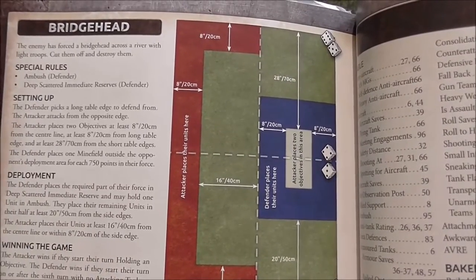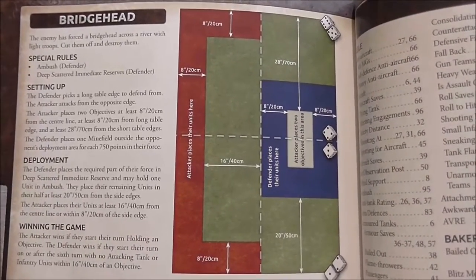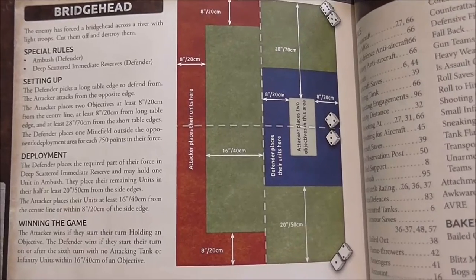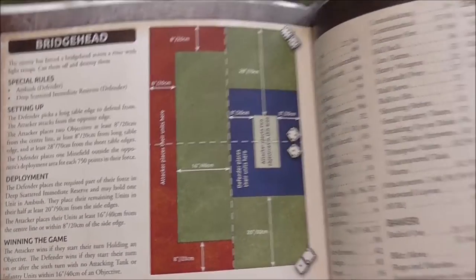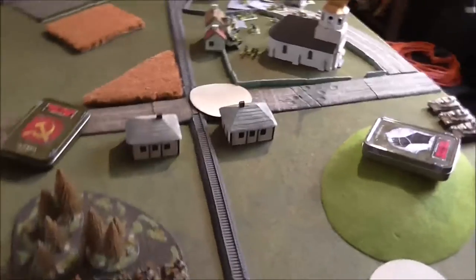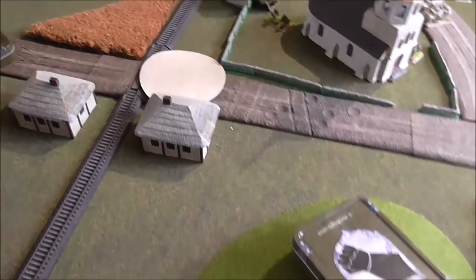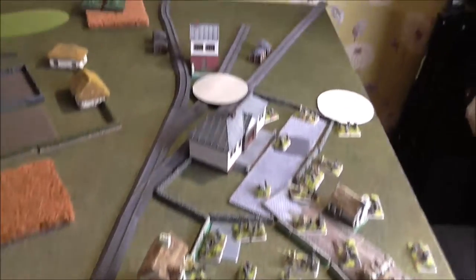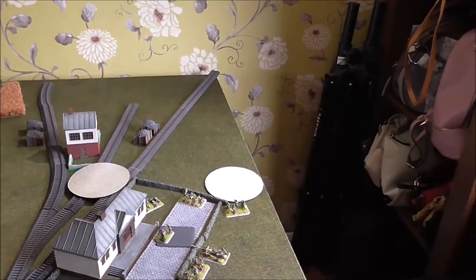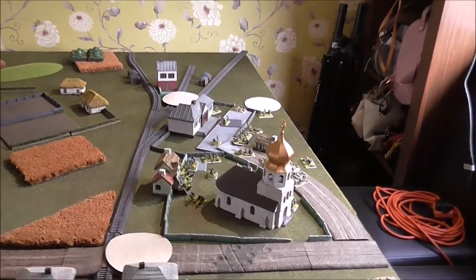The Germans are defending in this game. The defender has an ambush and it's delayed and scattered reserves. Brian is forcing me off the hill if I want to go that way, blocking off the junction and the way between the two walls at the far end of the station and between the wall and the edge of the table. He's tried to force me into kill zones and crossfires with his minefields.